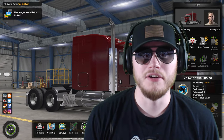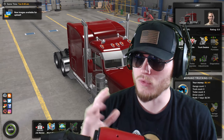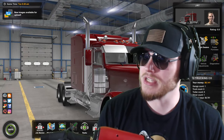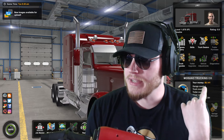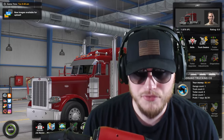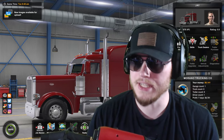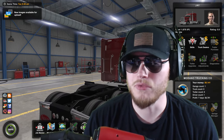Ladies and gentlemen, welcome back for yet another episode of American Trucking Simulator. Our goal — which I didn't mention in the first episode — is to grow into a trucking empire from nothing. Murano Trucking Co. only has $8,100 to its name, so our goal is to grow that. The goal for this episode is to work towards getting our own truck. We do not have our own truck yet. We're still working to get there, and we are currently level one — a newbie — with a rating of 0.8.